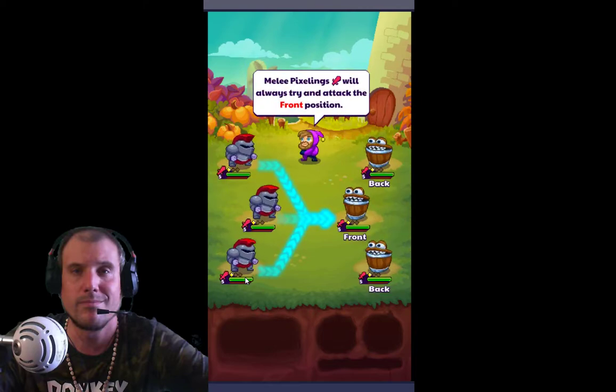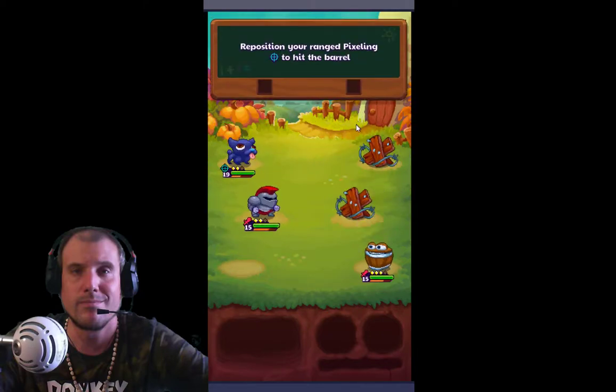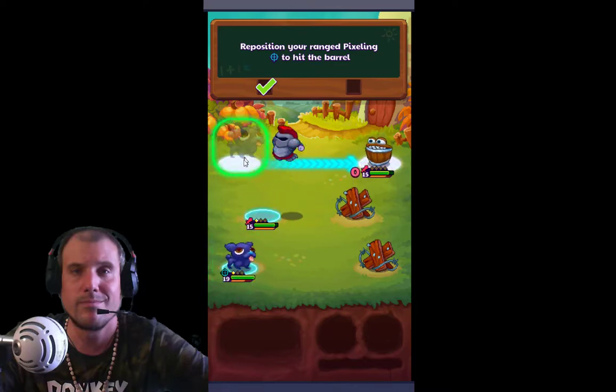My cat's meowing. Melee pixelings will always try and attack the front position. Range pixelings will always try and attack the position directly across from them. Reposition your range pixeling to hit the barrel. I think I positioned him right. Cool. He shot that barrel. Reposition your range pixeling to hit the barrel - over here now.